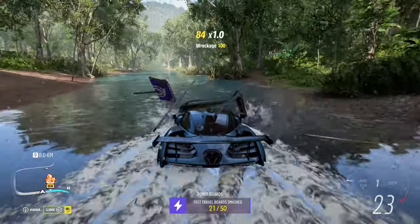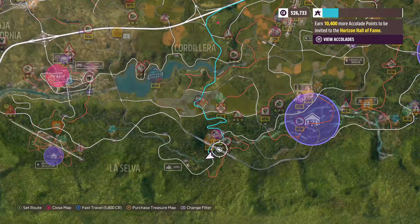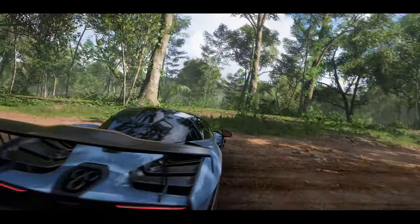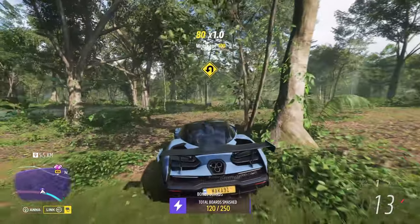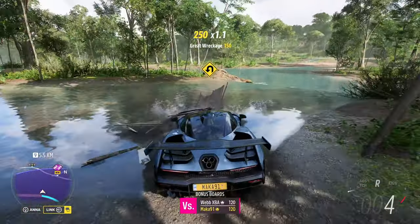Now, obviously you also want to be able to fast travel for free, and the way to do this is to smash all 50 of the fast travel bonus boards around the map. Every time you smash one, it'll make fast traveling 200 credits cheaper, starting at 10,000 credits. And obviously, when you have all 50, it will be completely free.